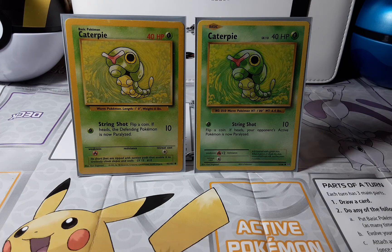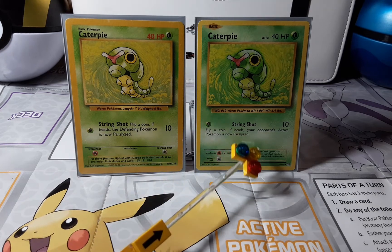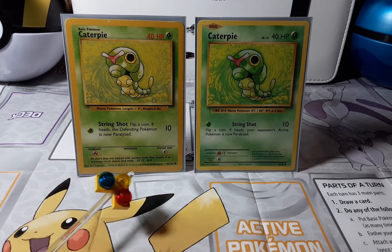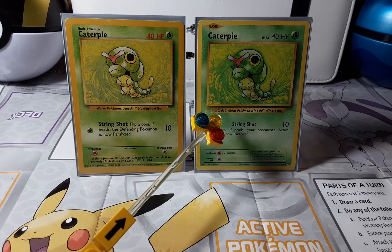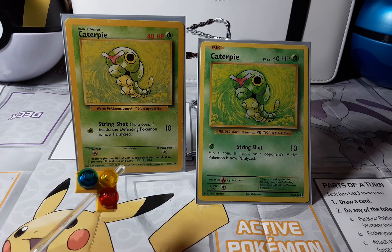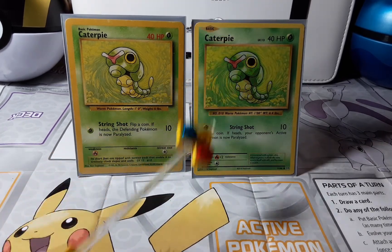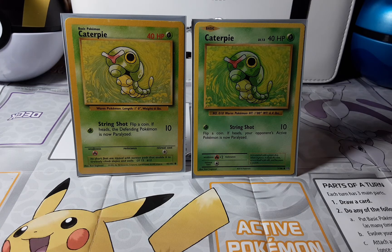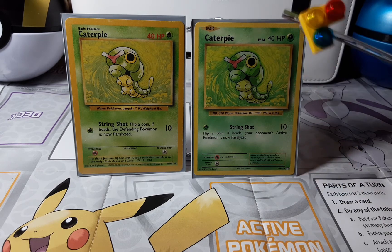Looking at the bottom of the cards, on the 1999 it says level 13 and number 10 in the footer description area. On the 2016 it says number 10 here, with level 13 shown at the top instead. They just moved where the level information appears on the card.